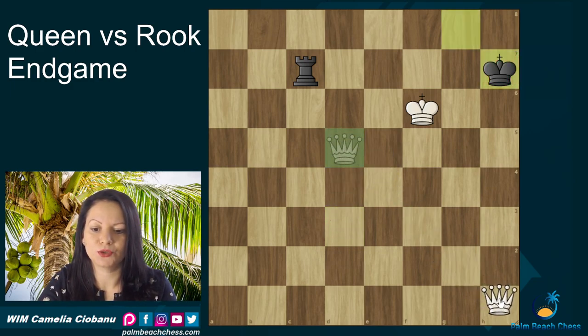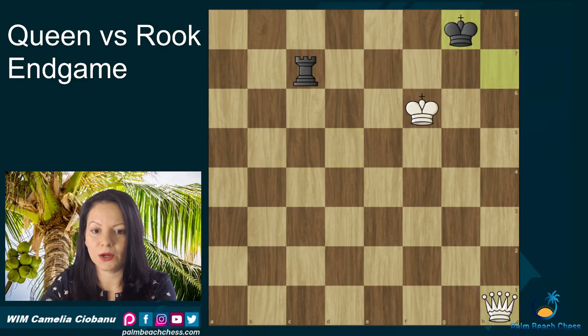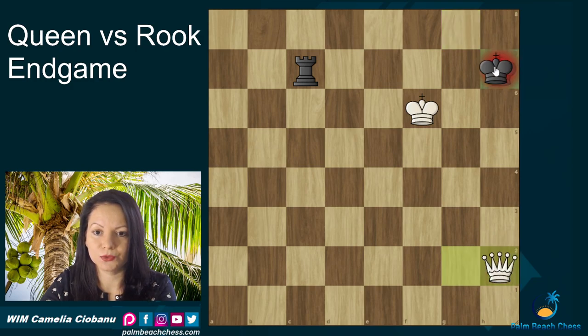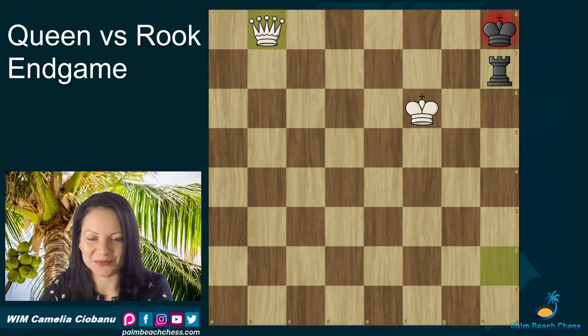What happens if white decides to use the corners? It can be done even this way with the check on h1, king to g8, and now Qg2 check. In this way, if the king goes to f8, it's going to be checkmate on the last rank. And if the king goes to h7, then Qh2 check will take the rook. If black makes room for the rook to cover the king after the check on h2, rook to h7, white will checkmate on b8.